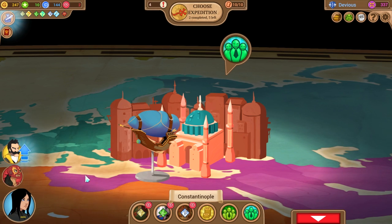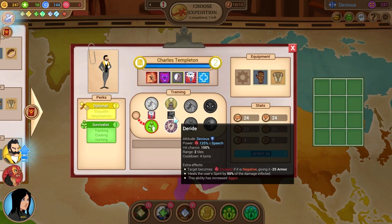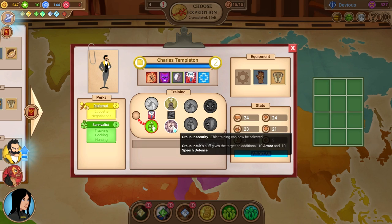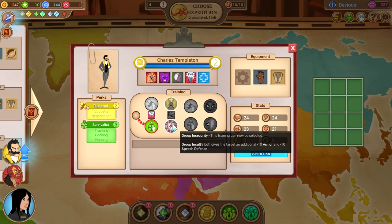Let's level up Templeton first. On this side he gets Deride, which gives him 125% speech power, hit chance 100%, range 2 tiles. The target becomes enraged if it's negative — basically the same thing he did before. This also heals him for the amount of damage he inflicts. He can go with Right Mindset, where his group insult deals 25% power if he's got a positive state of mind, or Group Insecurity, where the group insult's buff gives the target an additional minus 10. So we can make it deal more damage or make the debuff stronger.